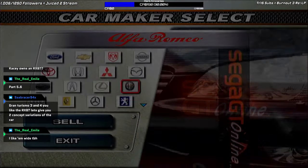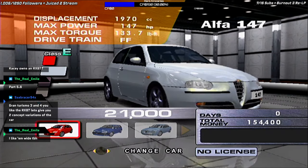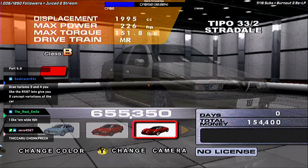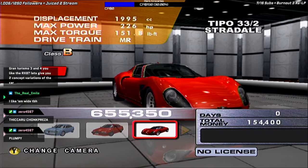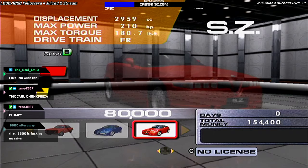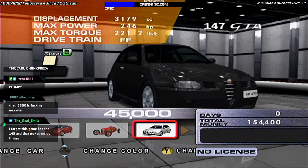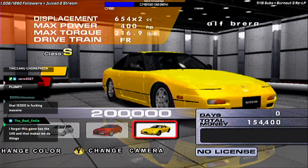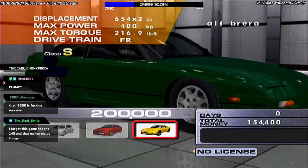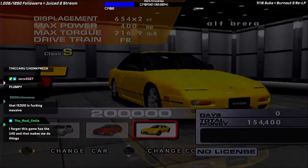Alfa Romeo: we have the 147, the 145, the 156, the 155, the Tipo 33-2 Stradali, the Giulia Sprint GTA, the GTV, the SZ, the Tipo BP-3, the 1N47 GTA, the 156 GTA, and the remains of what would have been the Brera Concept. We were so close to actually having the concept Brera in this game — it's a shame we didn't get it.